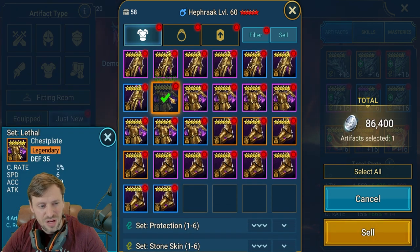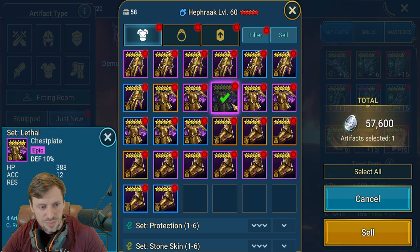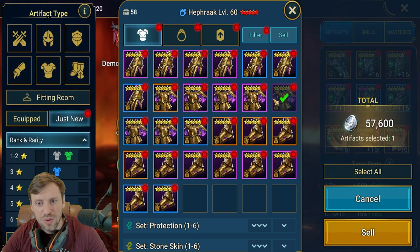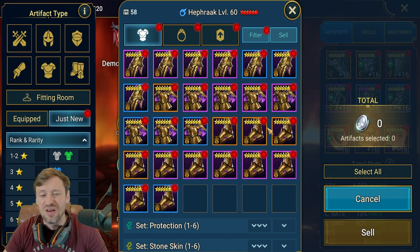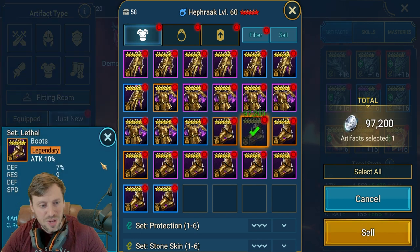None of the gloves I'm really liking. Awful chest piece as well. For gloves, ideally you only want to keep crit damage gloves — I can't really think of situations where you'd keep HP, defense, or attack on gloves, it just doesn't make sense. For chest pieces, you're looking at attack percentage, maybe accuracy, defense, and HP.